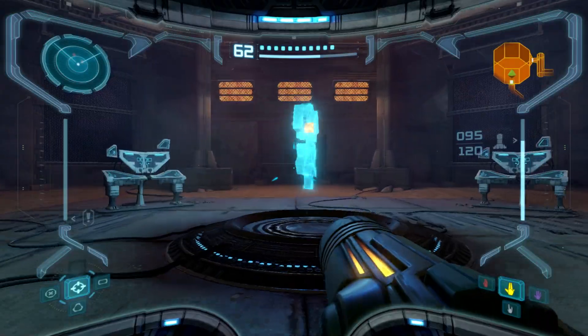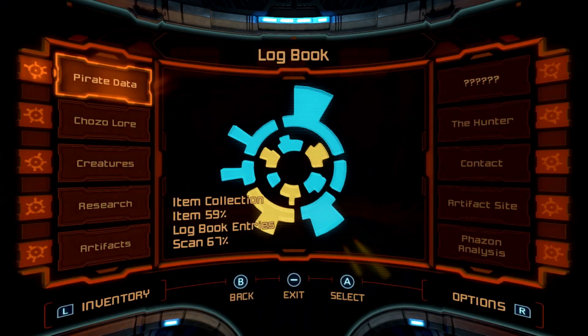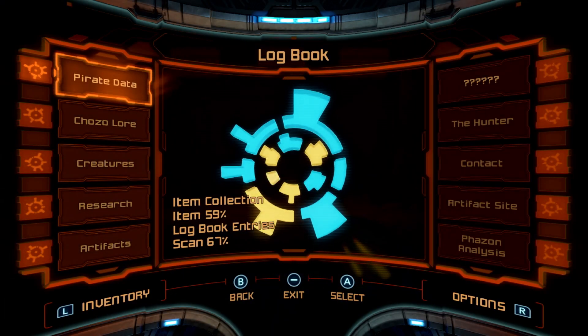And that's our artifact. I'm just gonna grab this real quick. I think this is a good stopping point. There we go — we have yet another artifact. So we've got one, two, three, four, five — three, four, five, six, seven more to go.